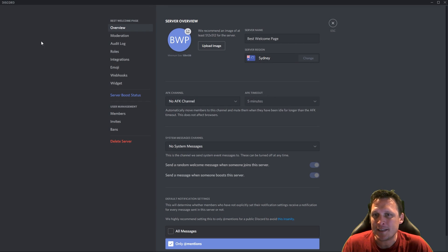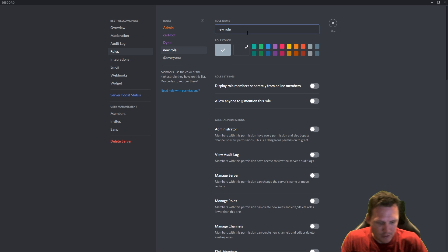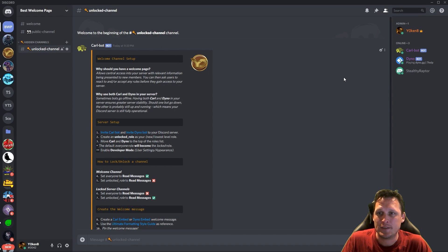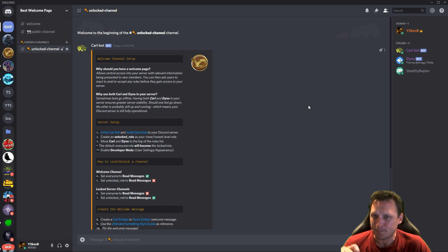Next, create an unlock role — the new verified role. Go back into server settings, go to roles, and create a new role. I'm going to call it 'verified' and make it a green role so we can see it clearly. Save changes and close. Stealthy Raptor currently has no roles assigned, so verified is not yet assigned.